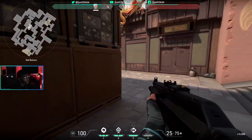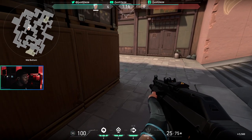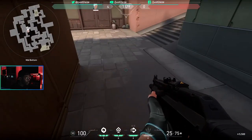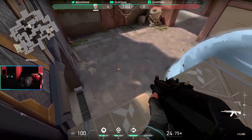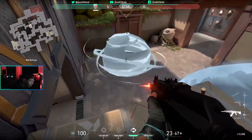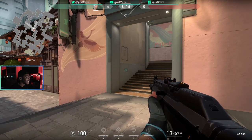More often than not you'll find yourself down here in this position. A quick simple tactic — you don't even need Tailwind for this, but you can use it if you want to make a quick escape. Simple: they're on the other side, you're over here in this corner. You may have a teammate, you may be pinned down. So just Updraft and call it. Simple.